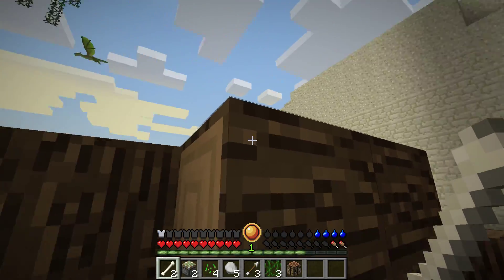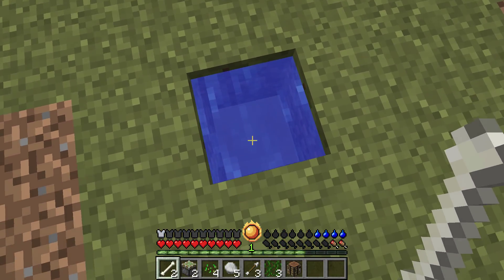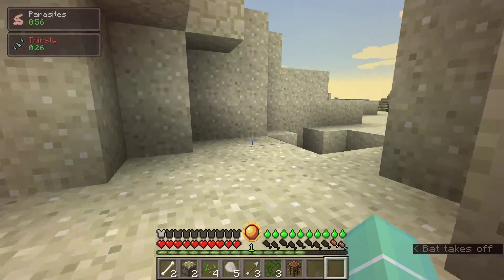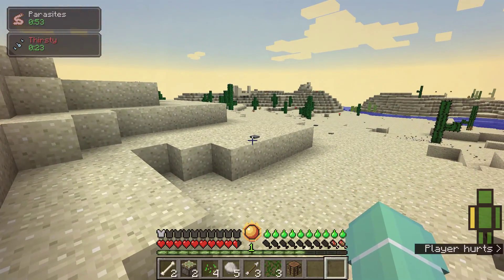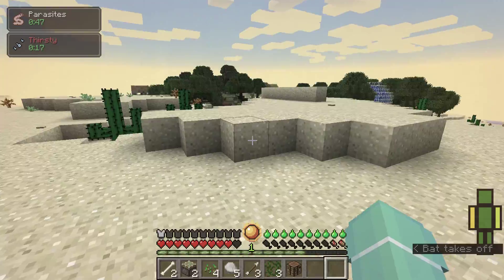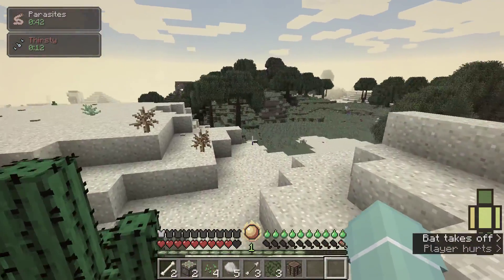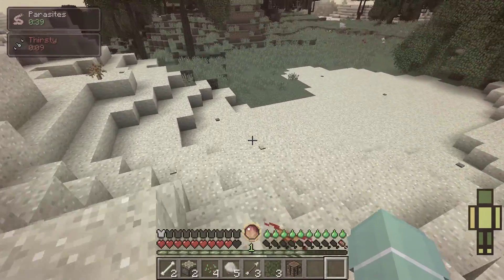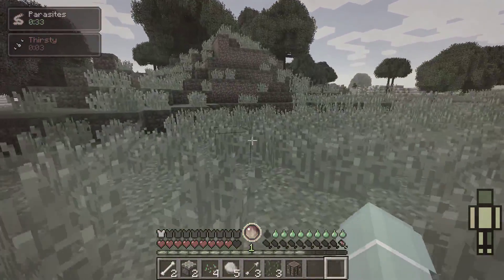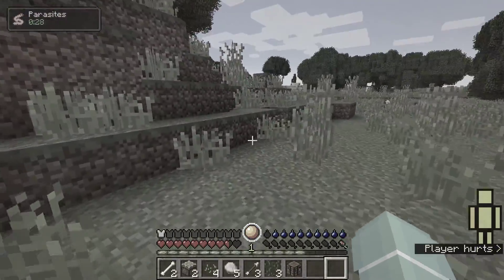Oh my God. Give me water — I have parasites. Oh god, there's parasites on my face. Where's my house again? I'm seeing black and white — I'm seeing gray. Now I know why I'm seeing gray: because I'm about to die.